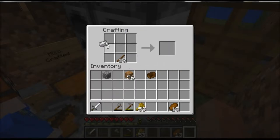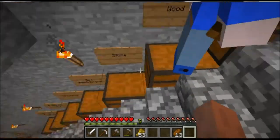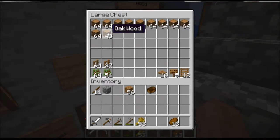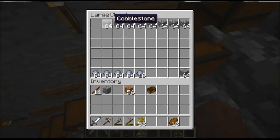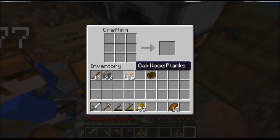Alright, I got a sword and I got a pick. I'm not going to get too fancy — I'm not going to waste iron on an axe. Why am I in that chest? I just made some, I'm good.